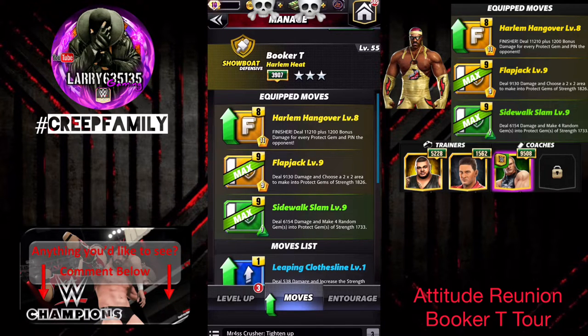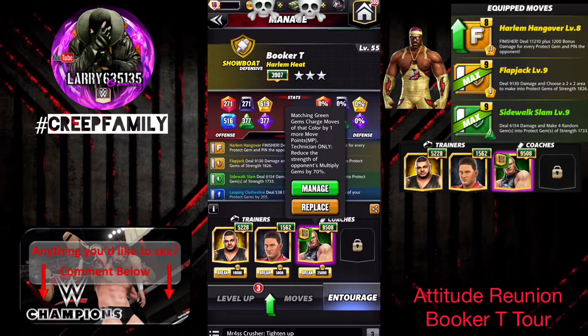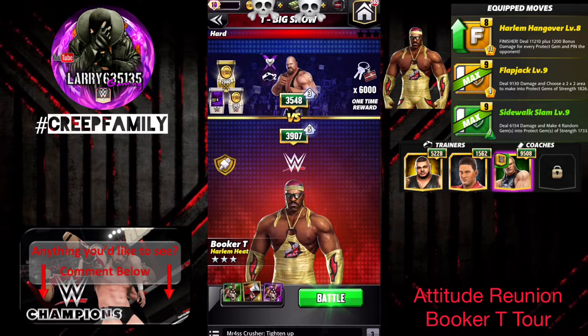From here we'll move on into his trainers and coaches. We're going to be using both Akam and Ken Shamrock — they give extra yellow MP up front. We want those yellow moves to be ready as soon as possible since he's not a very high level. And also DX Triple H, so that our green matches will generate one more green MP per turn.